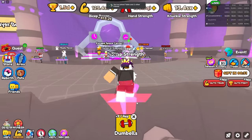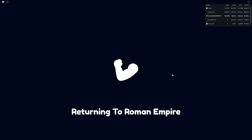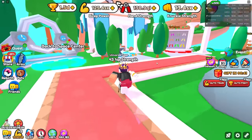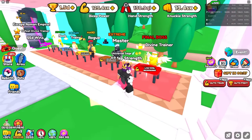So I missed a lot of Arm Wrestle Simulator updates and there are actually a ton of new worlds. There are nine worlds in total and I need to unlock that ninth world. I'm in the eighth world right now and this is completely new to me. Over here we got a divine trainer.